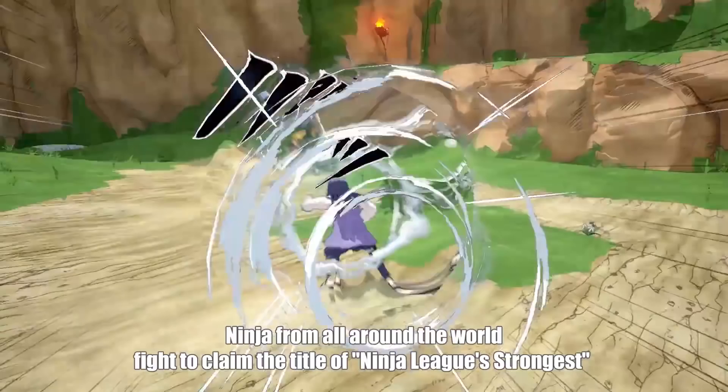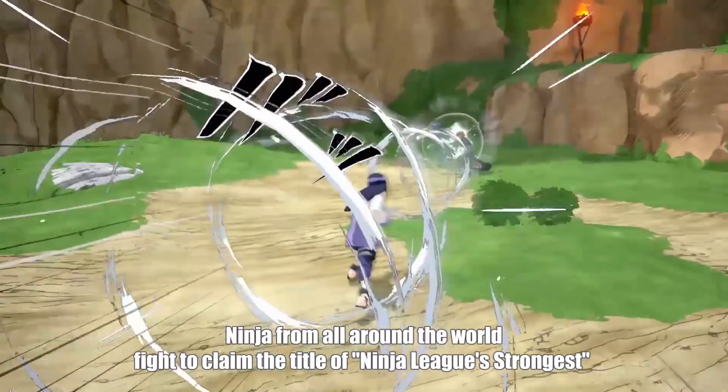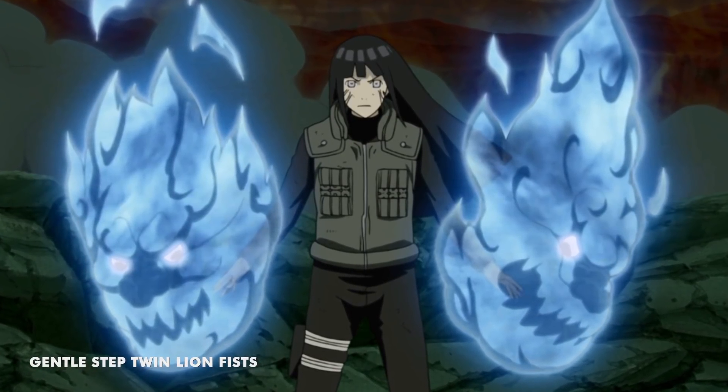Next, Hinata also has the Gentle Fist, which is also a trademark from the Hyuga clan, and in this game I think this is pretty much a projectile ability. Hinata expels energy from the palm of her hand, hitting an enemy at a distance, showing that Heal-types can also have some ranged attacking abilities. And her Secret Jutsu seems to be the Gentle Step Twin Lion Fists. The name's not confirmed yet, but I believe that's what it's called in the anime. We'll see if they keep that translation or go with something simpler.